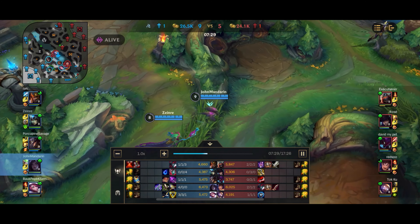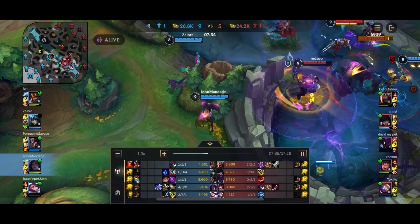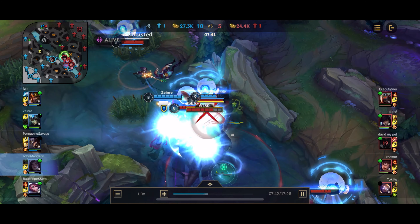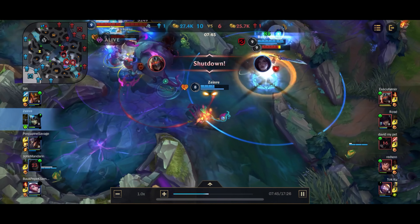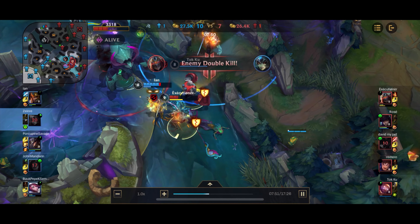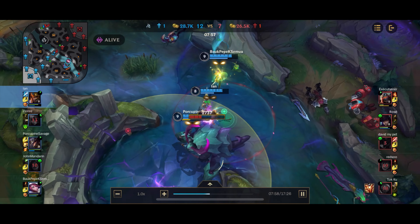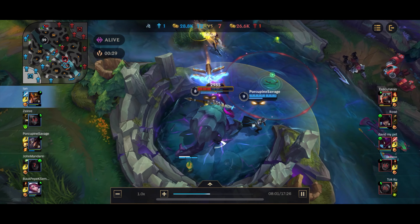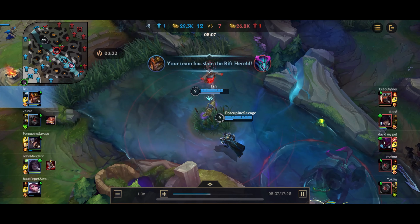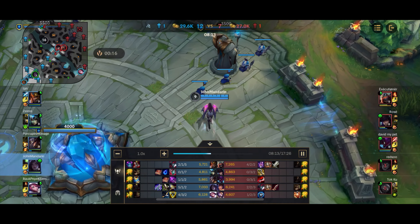Our team is at the Rift Herald fight — we've already picked up the top lane tower and the wave is at Tier 2. So we join in the fight. I was originally intending to ult over, but I realized I'd be ulting into an entire team, so instead I just walk over and manage to kill the Kha'Zix. Unfortunately I get hooked by Blitzcrank, ulted by Zed, and instantly deleted. Good job on me for deleting Kha'Zix because he was the jungler, but bad on me for getting hooked by Blitzcrank and letting Zed freely hit everything on me. Regardless, my team wins the overall teamfight and secures the Rift Herald.